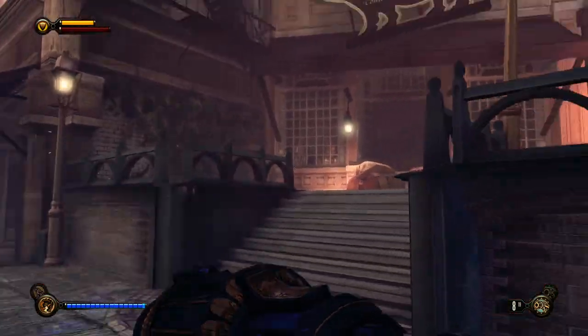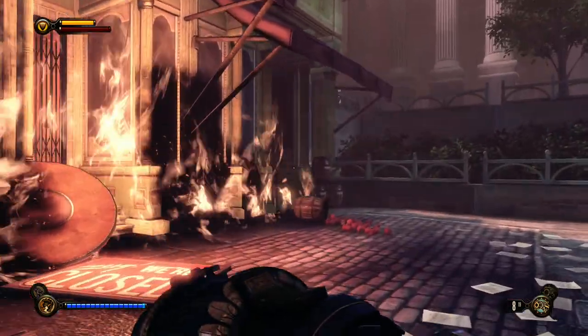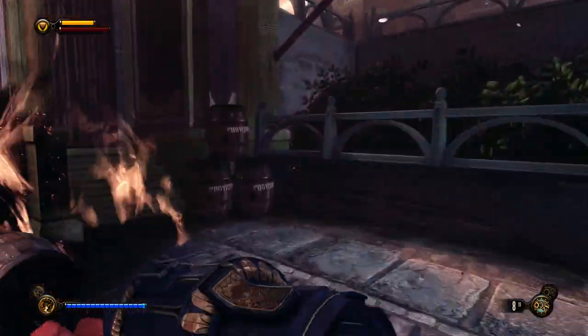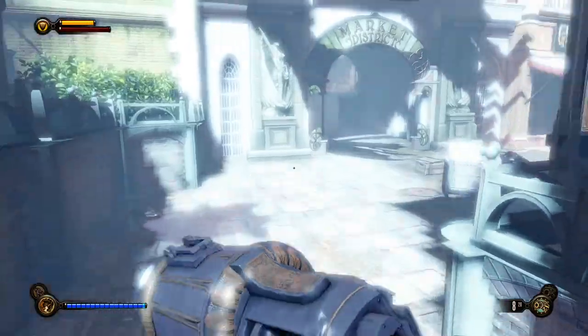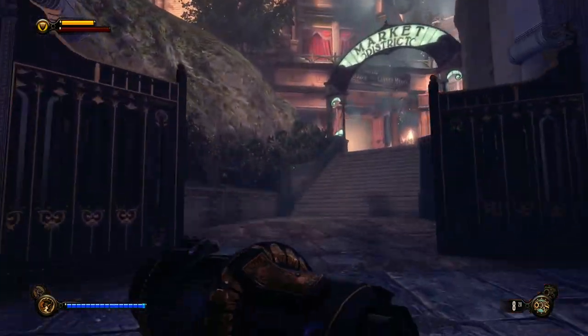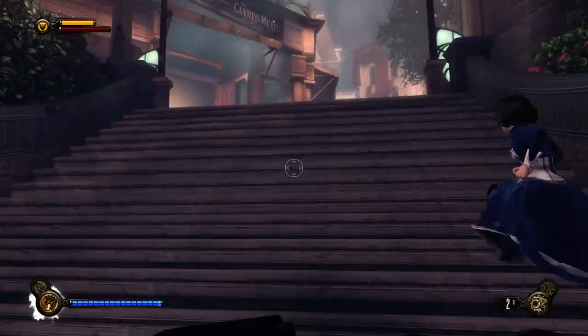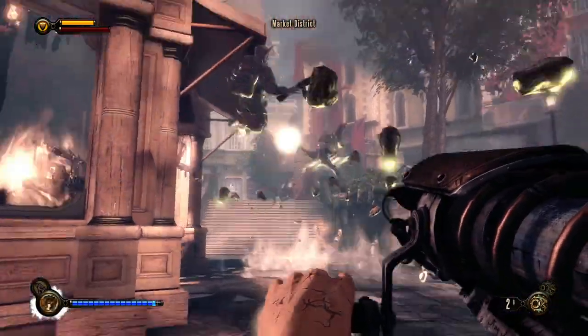Something happened to this guy's face, but he is holding Return to Sender — if I didn't grab it from the Salty Oyster or whatever it was. There's nothing over here; maybe the barrels — probably not much aside from the Volley Gun ammo. Market District — let's keep going. I think I'm going to go with the bazooka.